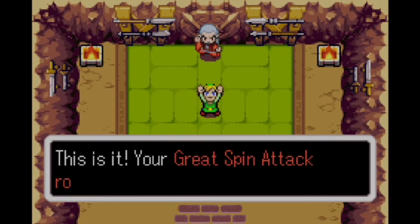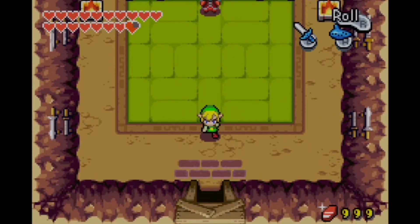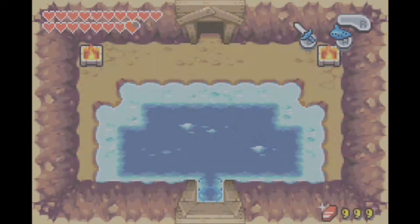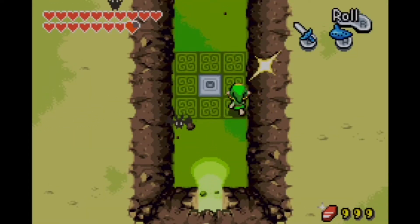It does make you wonder why the extended spin attack was never implemented again — that would have been really cool. Like, you just spin attack and keep on going. They have a spin attack and keep going. I guess Ganon kind of has that in Twilight Princess, but we're obviously not able to use that ability. That is a technique I would like to see used in a future Zelda game.